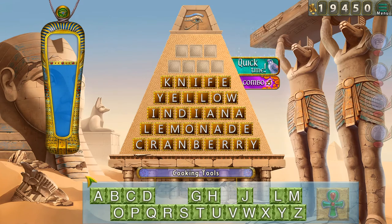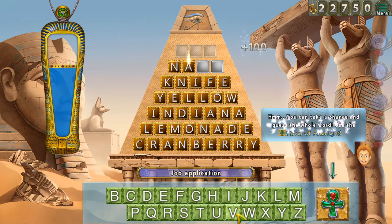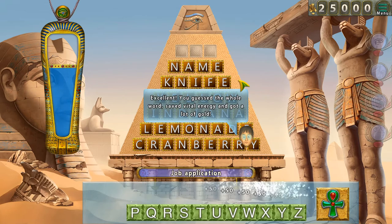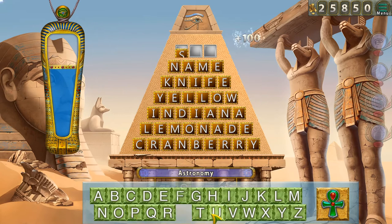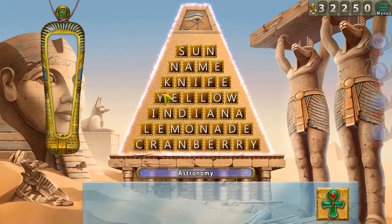You can see me using up my energy over here. On the right top we've got our gold. A job application — this one was strange. The answer wasn't a note, it was a name. How is a job application a name? I don't understand. And job application is such a weird category — is it supposed to be like a type of job, or what? Astronomy — nice. All right, let's move. You can see all of this is turning into money for me.